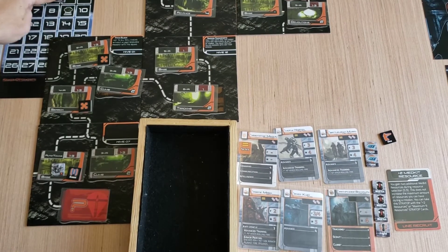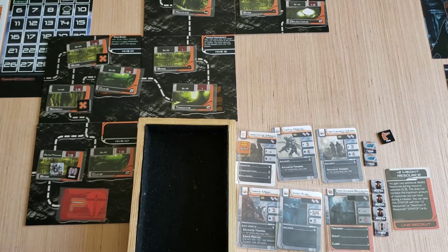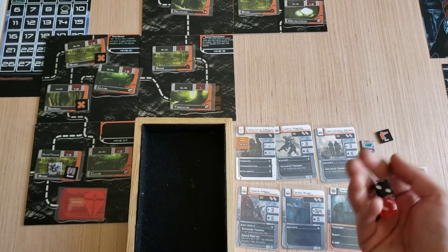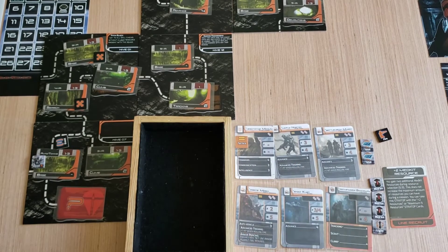Beginning of turn four, we are looking for an advance three to get into a special node. I'm going to do the squad leader here and roll for his command ability. Miss — a one, so that was unsuccessful.